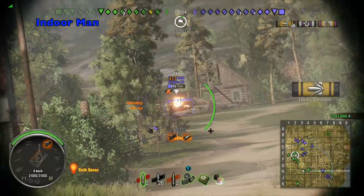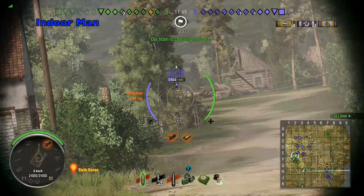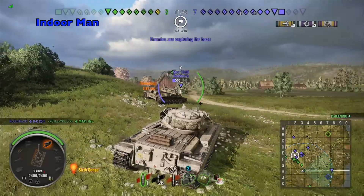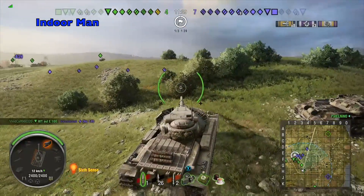The main offensive difference between the Conqueror and the Super Conqueror is the shorter reload time, giving you just over an extra shot per minute. This improvement isn't always noticeable, but when you get into an intense firefight or have an enemy stuck out in the open, you can rack up damage extremely fast.